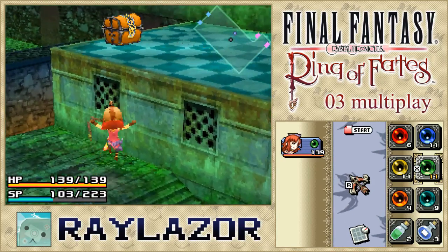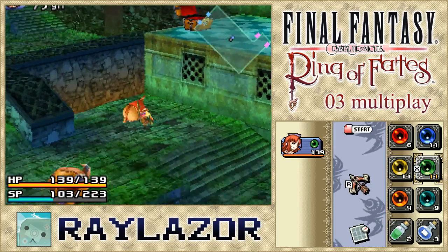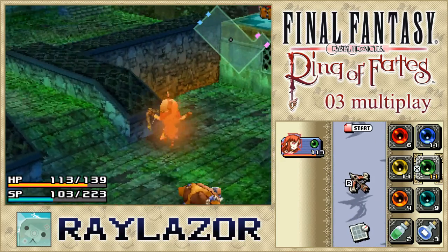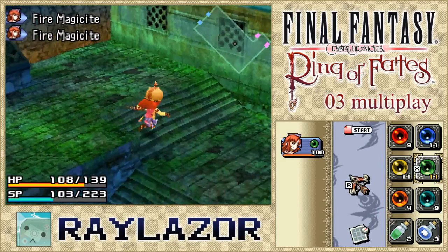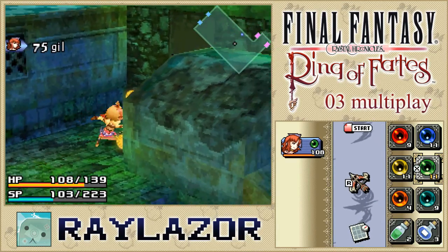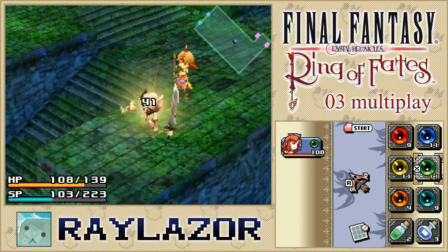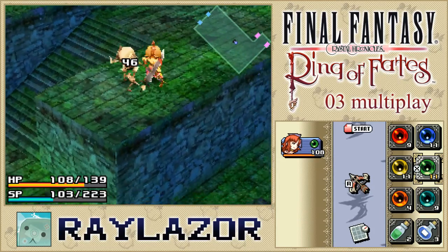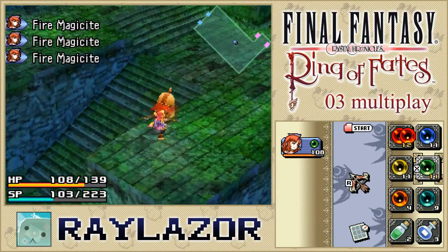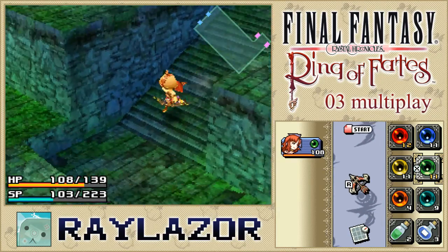Old Town is a neat looking area — I'm curious what it would look like as a new town, probably filled with NPCs to talk to. A little bit of the story of Ring of Fates is that Rebena Te Ra is the last city still habitable after the poisonous miasma covers the entire area. We get to visit a bonus stage near the end of the series that shows the far future, so don't count your ducks yet because that's still a long way off.